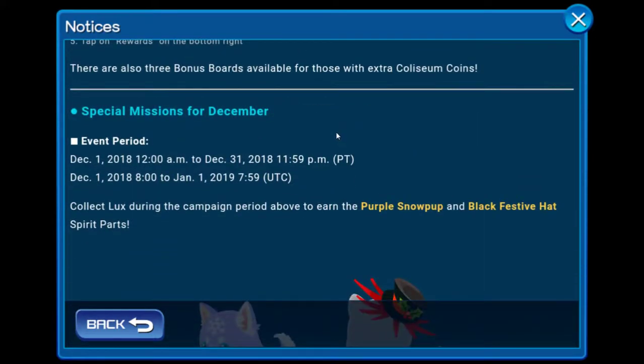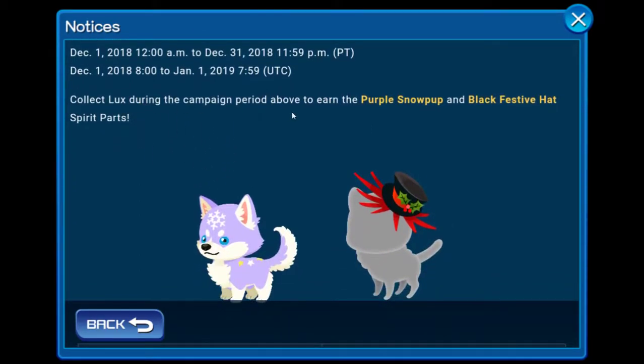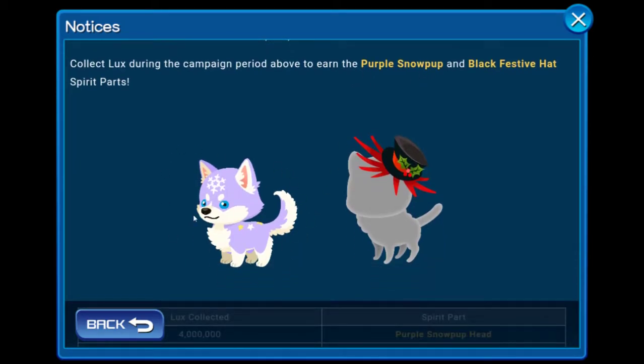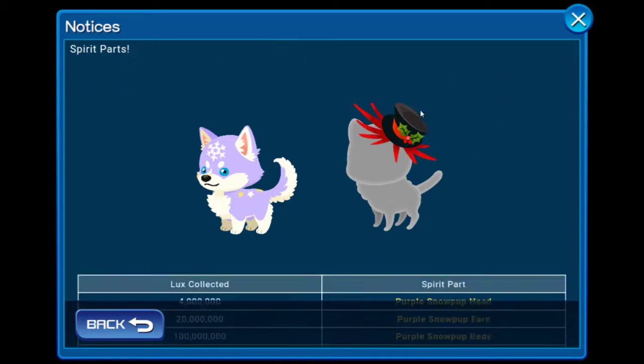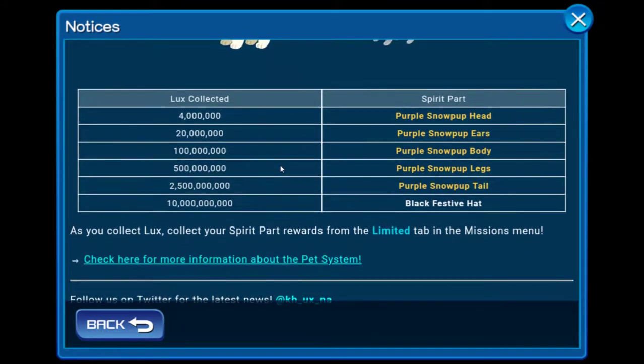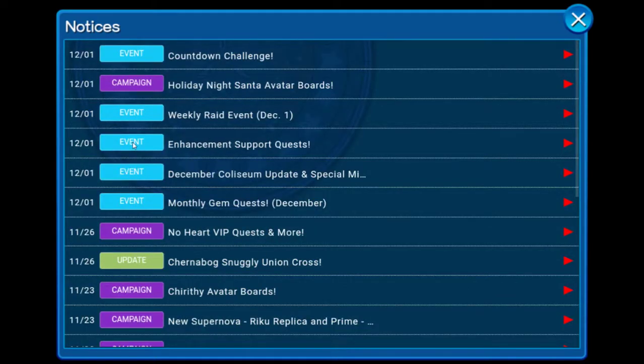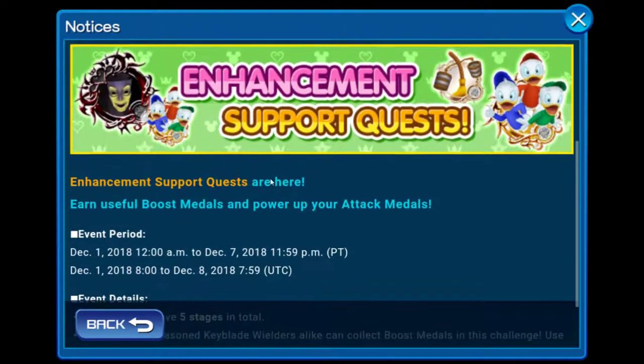For the special relations for December, collect lux parts during this campaign to earn the purple snow pup — it's very cute — and the black festival hat spirit parts. You need to collect a certain amount of lux. By going to raid bosses you won't have any problem getting it. Collect your sparring parts from the limited tab and the mirror sparring as well.